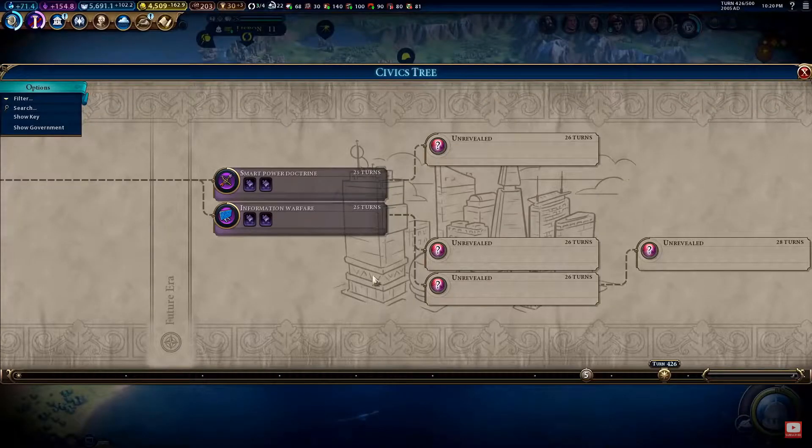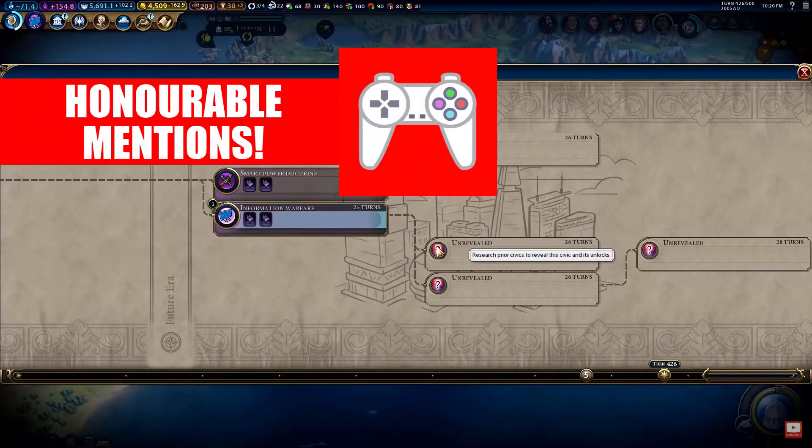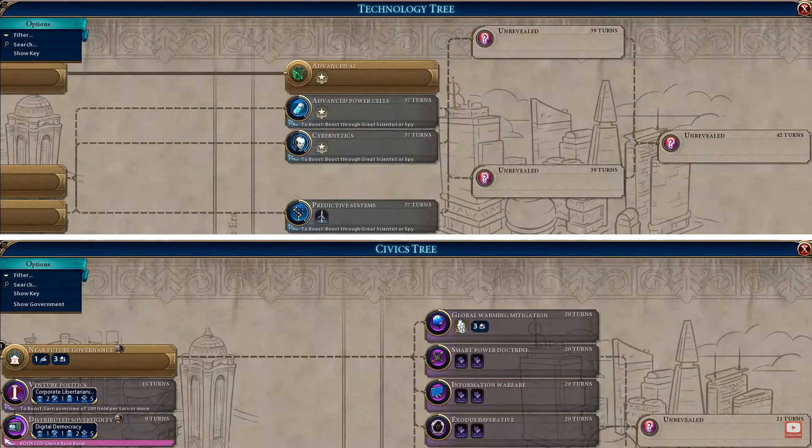Before we take a look at what features have topped our list, let's take a quick look at some honorable mentions. Gathering Storm brings a new future era to the game, which sees the expansion of the tech and civics trees — a sort of randomized tech and civics trees at that.